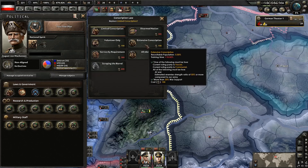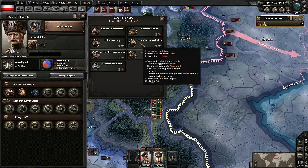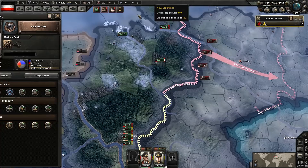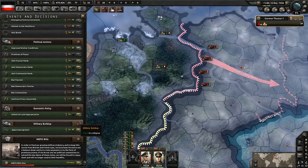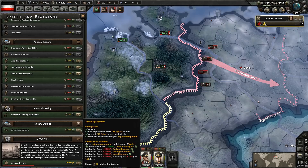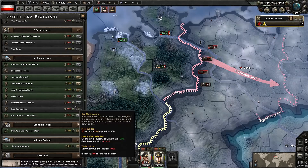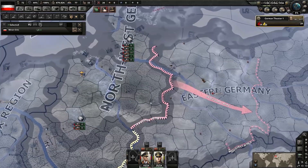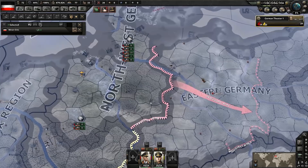We need to get our planes going. I normally get rid of all the existing air wings at the start of a series and reassign them. Let's go ahead and get rid of all these, fleet them, and then reassign. We're going to want some up here in the north. We'll do 50 close air support. How many fighters do we have? About 133 older fighters and a few fighter ones. Let's do a full 100 fighters up here — we want to be pretty strong in the north. We'll also throw some tactical bombers up there.